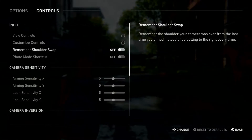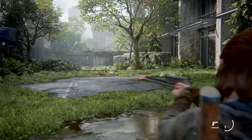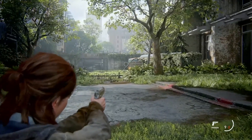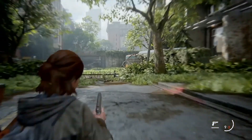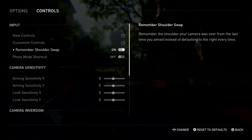The next option is Remember Shoulder Swap. Normally when it's off, if you aim and change your shoulder view using the Square button, after you release your aim and move a little bit then aim again, it goes back to the right shoulder — it won't remember the last shoulder you used.